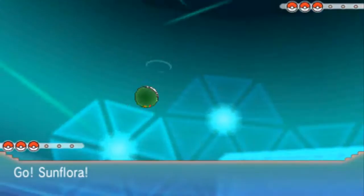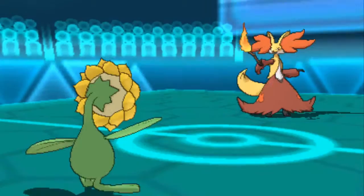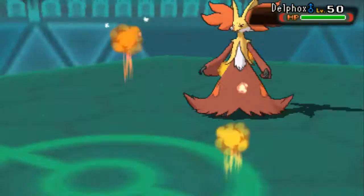So in this match, I started off with Sunflora — you know, to be risky — and we were facing off against the Delphox. I clicked Earth Power and we took the Fire Pledge. Look at that HP — we lived on 2 HP because I had full investment in HP. We hit the Earth Power and the Delphox was gone.